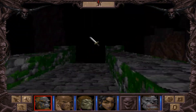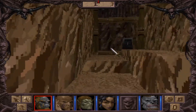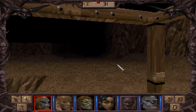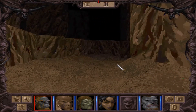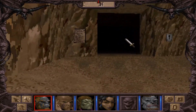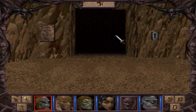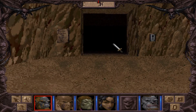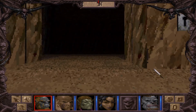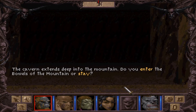Time to start making our way, ultimately, to the Radiant Citadel. Our road takes us to — well, in one of the very first episodes we saw the large doors in here. We didn't have the key to open those doors, but now that we come here they're already opened, so we can proceed into the ogre caves. The cavern extends deep into the mountain — enter the bowels of the mountain or stay? Of course we'll enter.